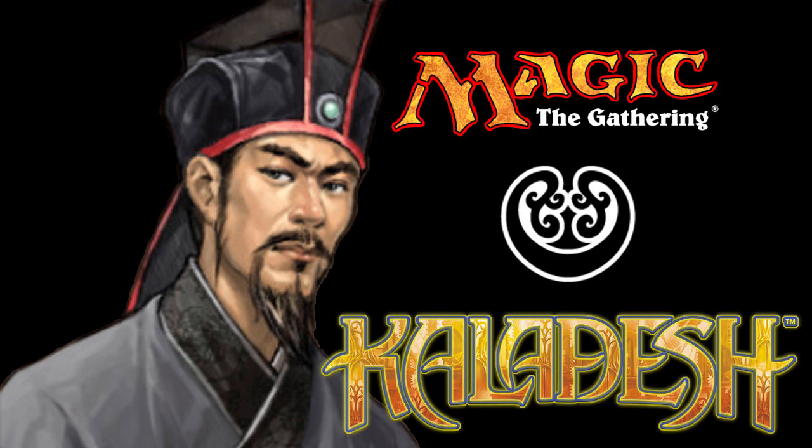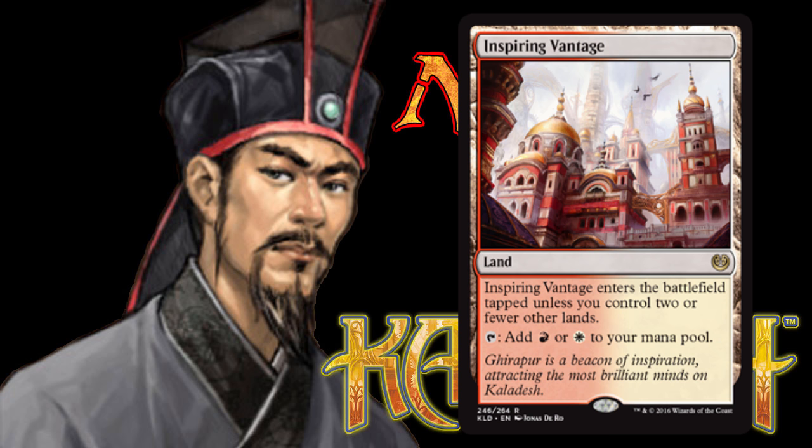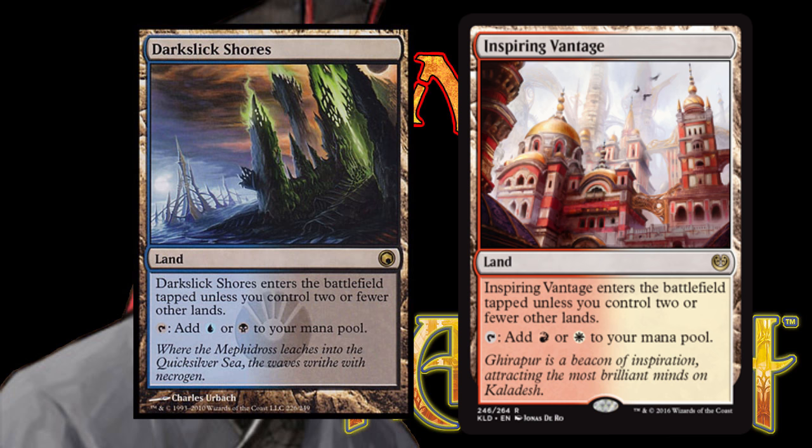Kaladesh features two new card cycles. The Gearhulk cycle: mythic rare artifact creatures that require colored mana to cast, with a powerful triggered ability when each enters the battlefield. The second cycle featured is the Kaladesh enemy-colored fast lands — lands that enter the battlefield untapped unless you control three or more other lands — which complement the ally-colored fast lands that were printed in Scars of Mirrodin.